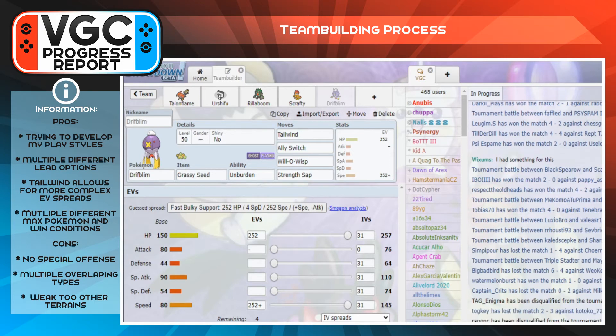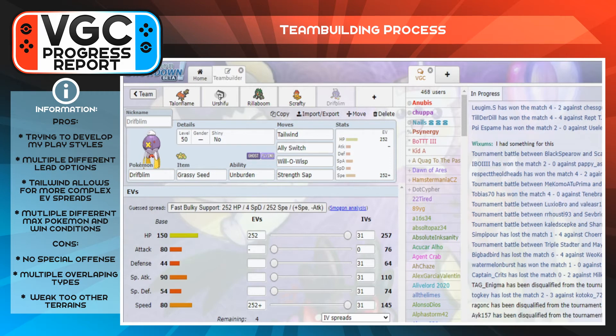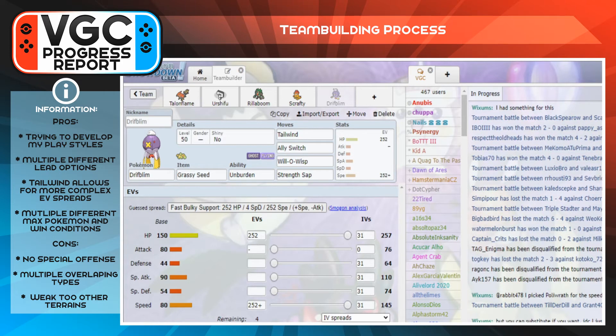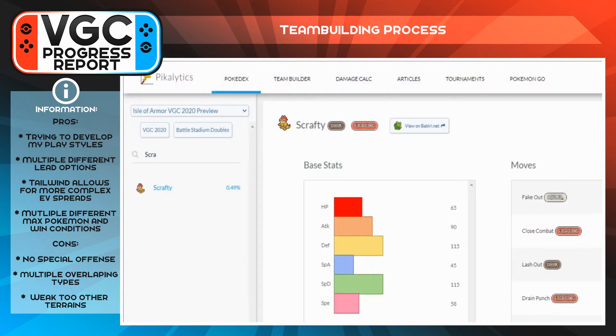If Rillaboom and Driftblim don't get things off right away and Rillaboom dies, I can Dynamax Azumarill and just break teams apart with its very powerful Max moves. It's a strong late-game insurance option.